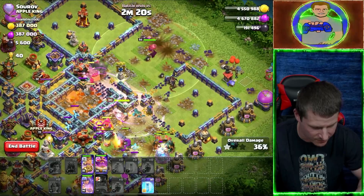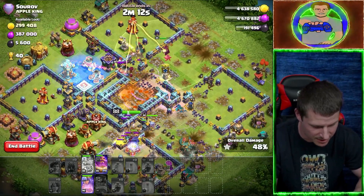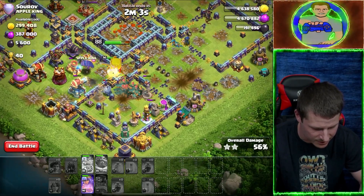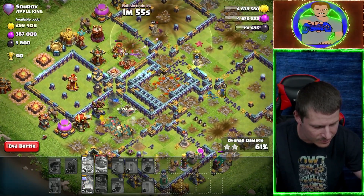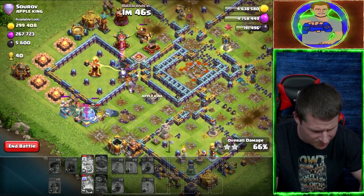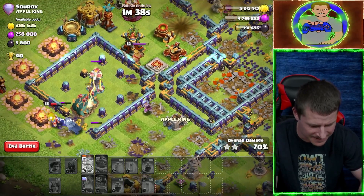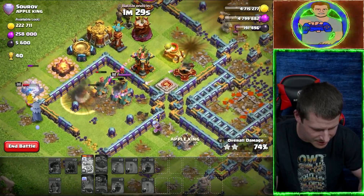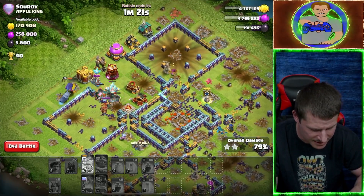Grand Warden, can you follow everybody else? He's got the Angry Jelly on him so he's doing his own thing. I'll use the Grand Warden ability — kind of a waste just to get that Inferno Tower, but it is what it is. King, what are you doing over here? Got a whole lot of Root Riders. Queen, you're dying — can you not do that? Grand Warden, you're dead — that's kind of my fault for putting the Angry Jelly on you. Is it possible to get a three? I don't think so. Inferno Tower is going to cause some problems, and there's a King and an X-Bow. 77% so far — probably end at 80 or 81.